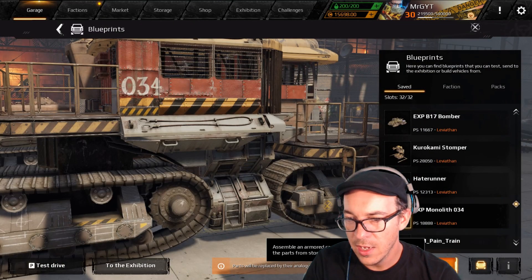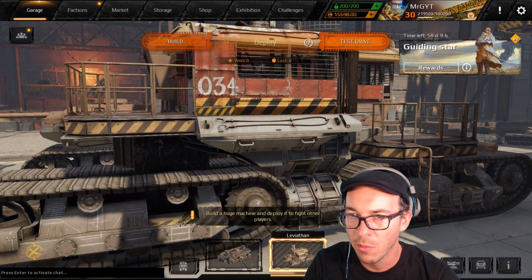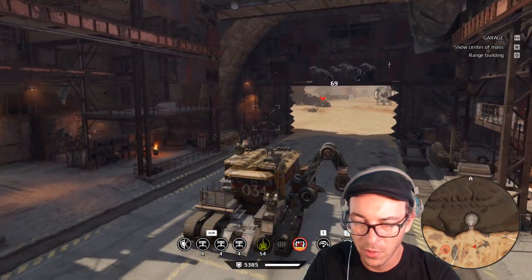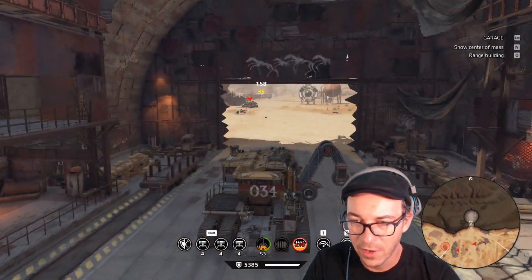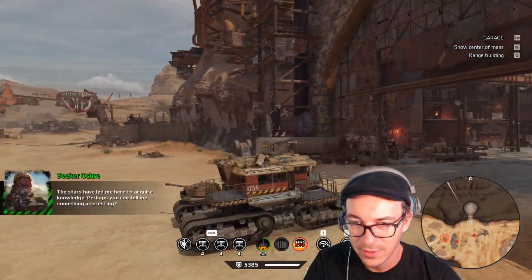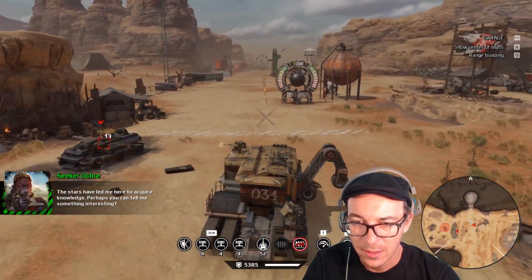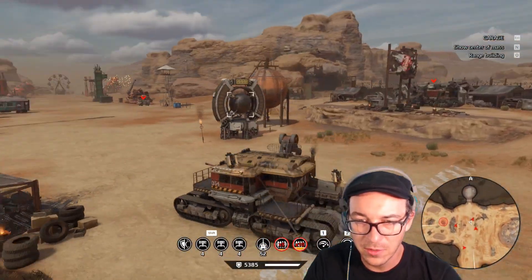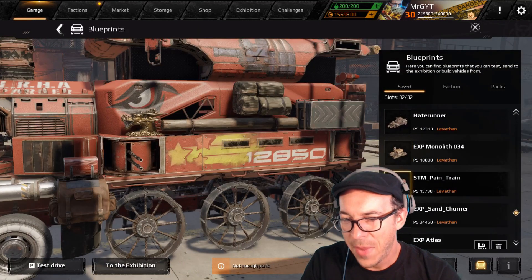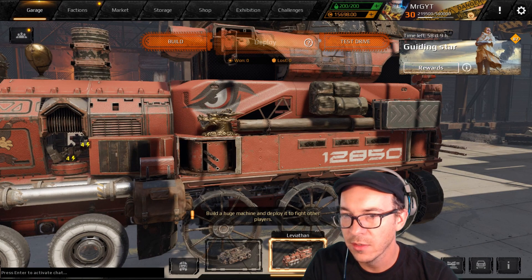We've got EXP Monolith 034, this one coming from Robotic. A lot of things going on in this one, a lot of founder stuff. I like the crane on the side with the wheels to make the joints. Missing some of the paint maybe, but it looks very cool — just something you'd see in a construction yard. We've got Pain Train, this one coming from Harmless Pot.